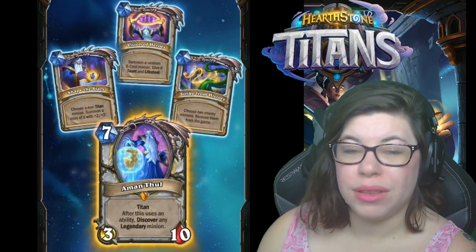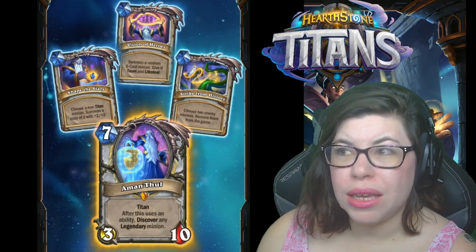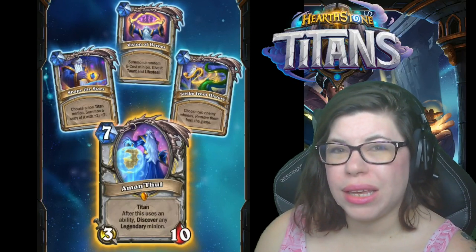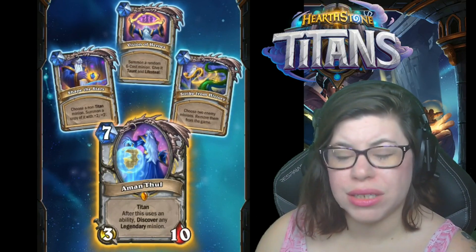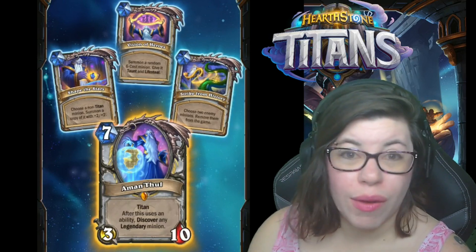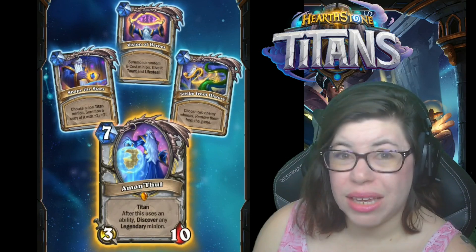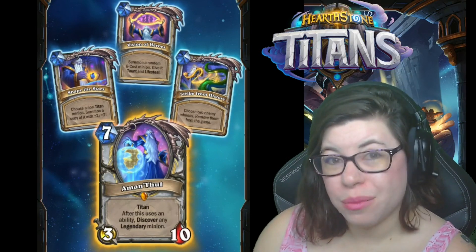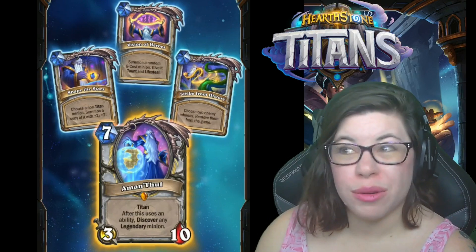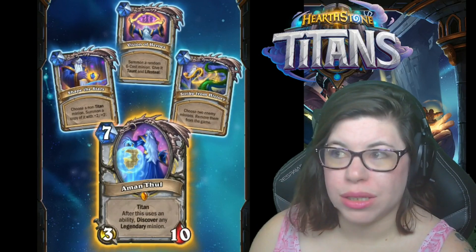You can choose your own minions or an opponent's minion to copy, which gives a lot of flexibility for Priest. Coming down turn seven — or maybe turn eight or nine, or turn six with coin — gives this card a lot of flexibility. The summoning a six-cost minion with taunt and lifesteal might also be flexible, but without other context it seems like the weakest of the three. If your opponent has no minions and you have nothing to copy, maybe you'd go for that option. It might be too powerful if it were 'discover a six-cost minion,' so random might be necessary.